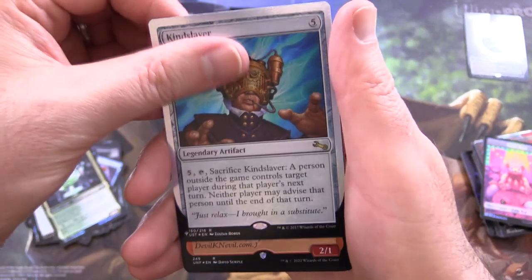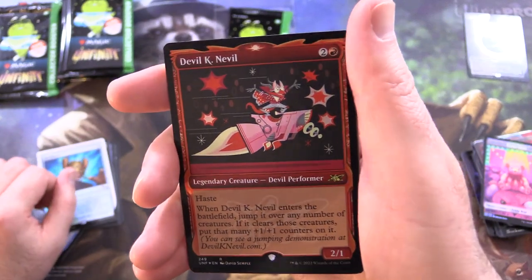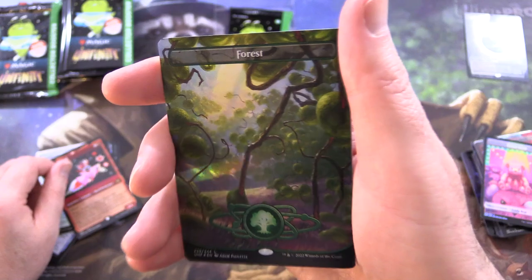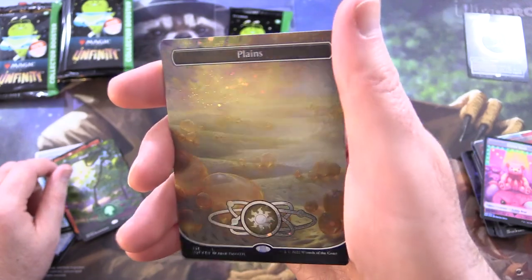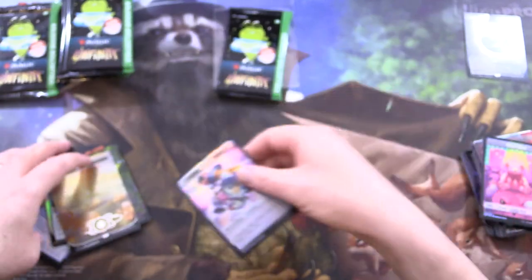Kind Slaver — didn't they have something like that in Unstable? We've got Devil K Neville, Devil Performer. A fantastic Forest — love what they've done with the lands here. And a Galaxy Foil Plains! Nice. And Clan Robot with Treasure.